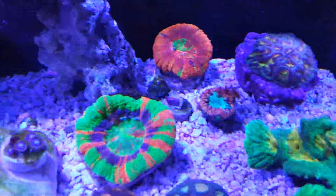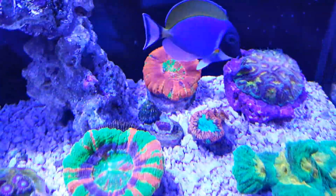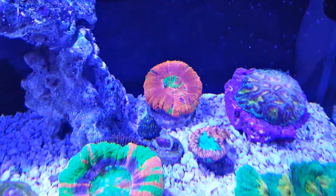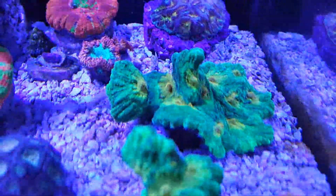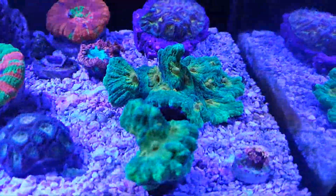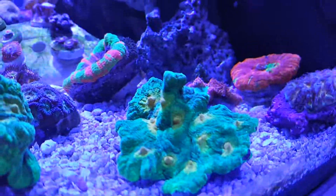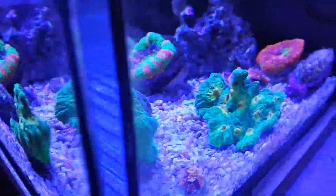Start off with my gold torch — there's two of them, two heads each. Branching frog spawn, toxic pie chalice, tricolor Lobo, Superman Scully, tricolor Aikens.